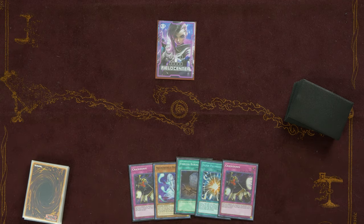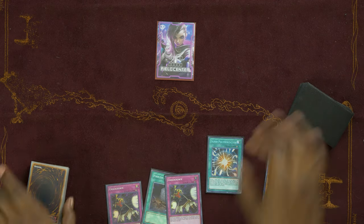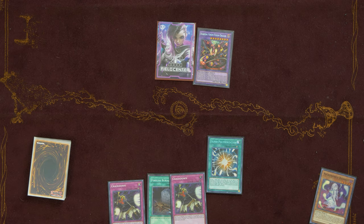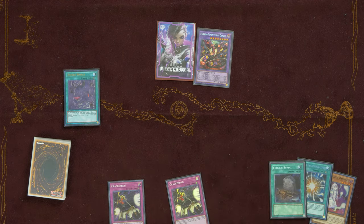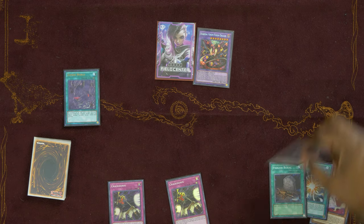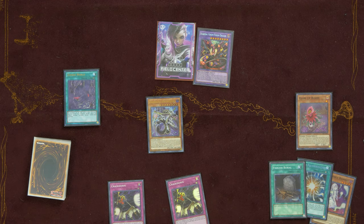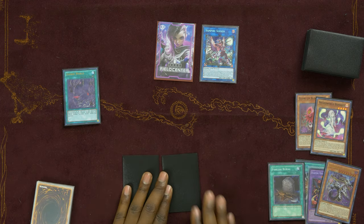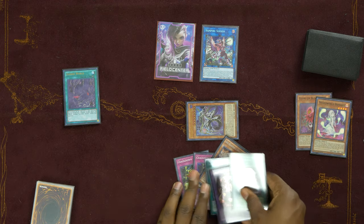This would be a really good hand going second. We could Super Polymerization by discarding Necroworld Banshee — hypothetically, if they had two dark monsters, we'd make Starving Venom, and then Necroworld Banshee banishes itself to activate Zombie World. We activate Foolish Burial, send Glow-Up Bloom to the graveyard, which banishes itself for Doom King Baladroc. We link those two monsters into Vampire Sucker, set double Crackdown, pass — then Doom King Baladroc triggers off Ash Blossom. That's how you turn a bad hand into a good hand.